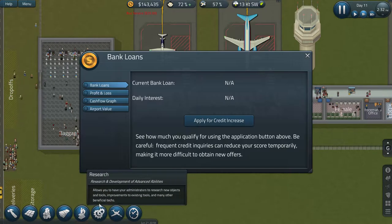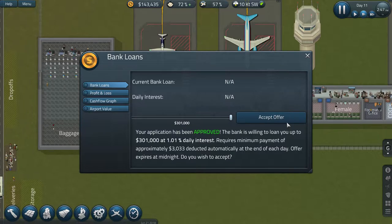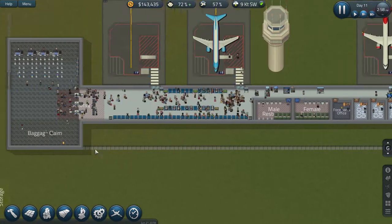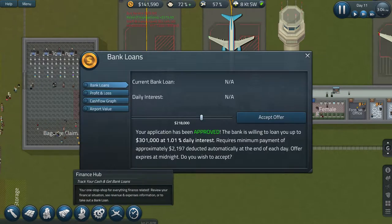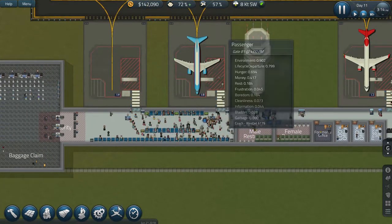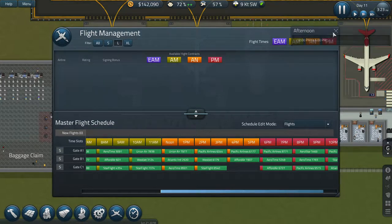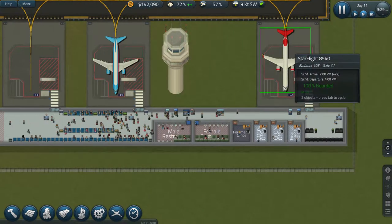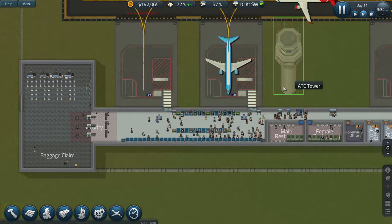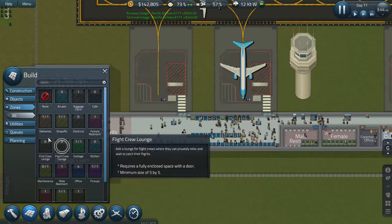Let's have a look at what loans are available - apply for a credit increase. Realistically, I need to get some escalators at the bottom here and then a floor up. But is there any point if we're not getting offered many flights at the moment, or will more be offered once we've got a large gate in place? Let's do it anyway - even if it puts us in debt, it's fine.